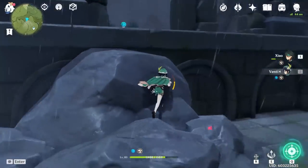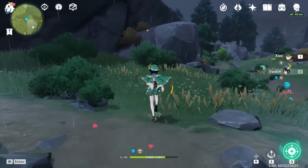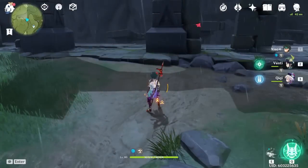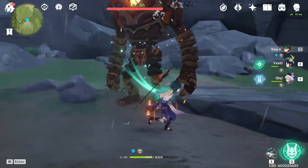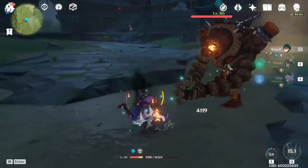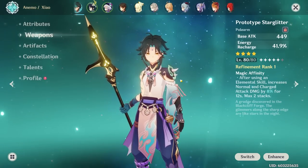Now stacking up the Black Cliff Pole to max stacks, my attack goes to 2180 — similar to what I had with the Deathmatch. At max stacks: basic attacks hit 360, the E hits 16k, and the plunge hits 20k.